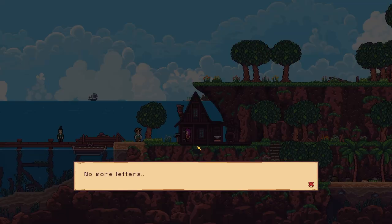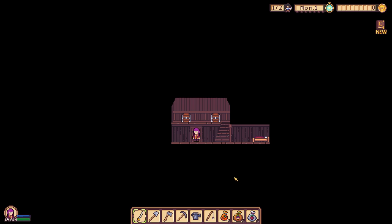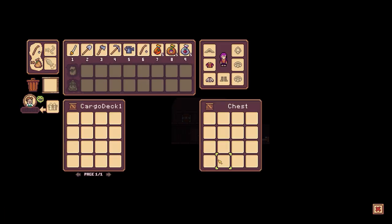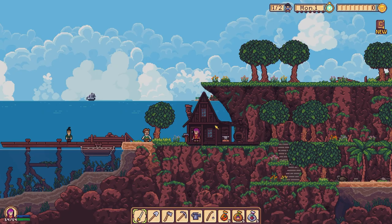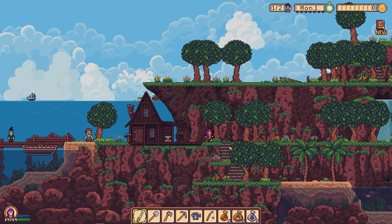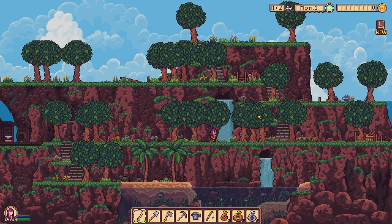There's a chest — awesome, we can store stuff. Is there anything in this one? There is not. There's a bed — love it, I presume I get tired. I'm getting Stardew Valley vibes but piratey. Did we have to put the cannon up?